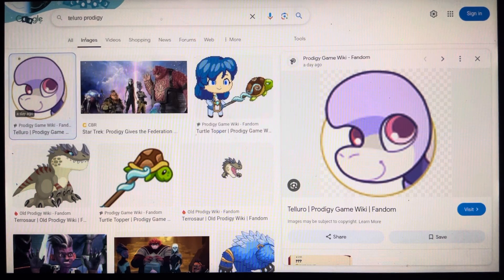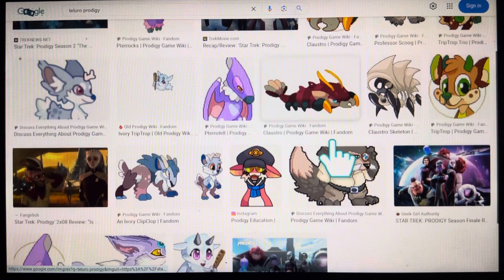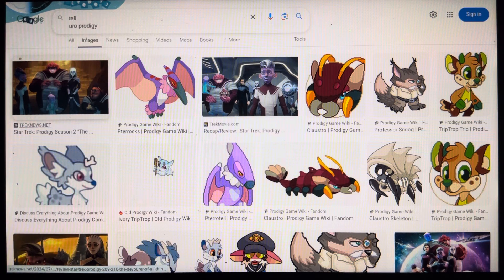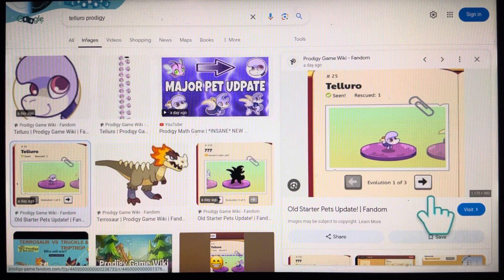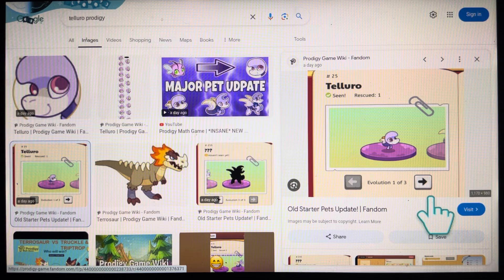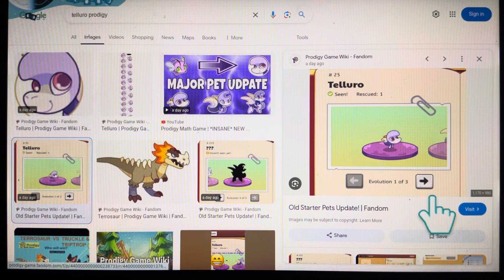It is a really really good pet. It's part of the old major pet update and the old star pets update. Tellier just got a new update — evolving from Creela to Tellier, and from Celestate to another form.